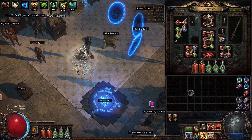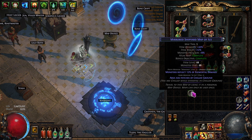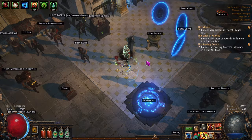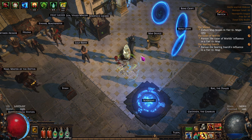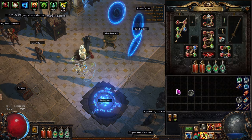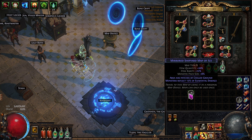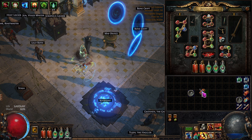We're doing a Shipyard map — it's magical so we'll get an atlas point. The map has 'monsters reflect elemental damage,' which would normally be scary, but we only need to worry about reflected physical damage. Because we took the node that prevents physical damage reflection, we don't care about almost any mods. This character type doesn't have to sit there scrolling through six to eight modifiers looking for something we can't run — it's really nice.